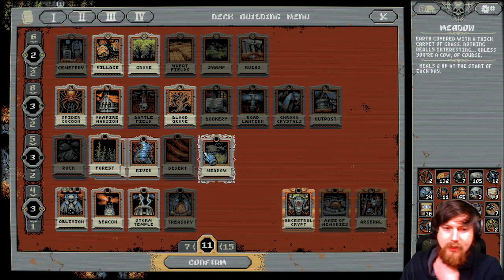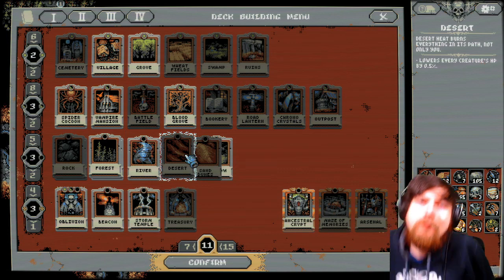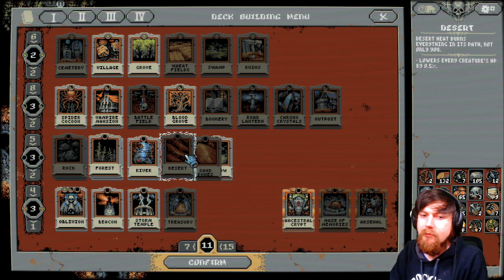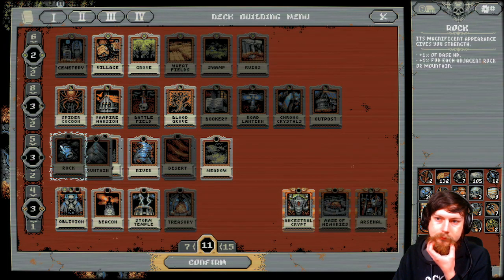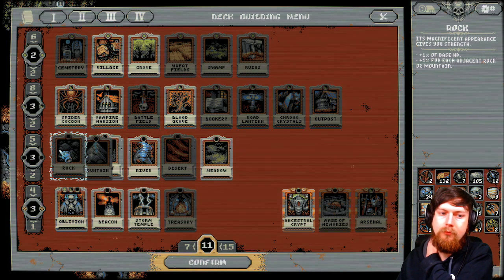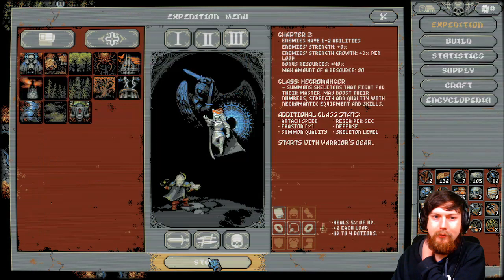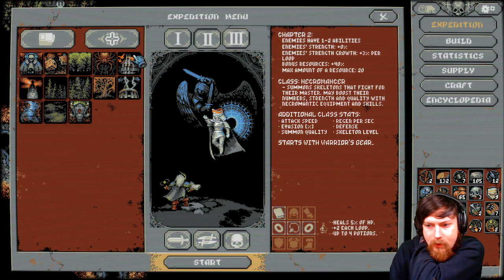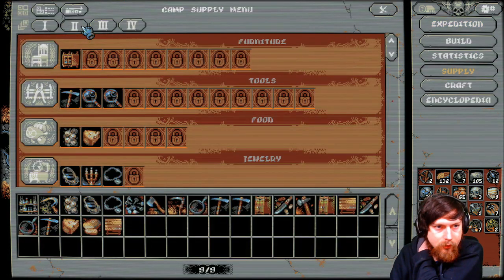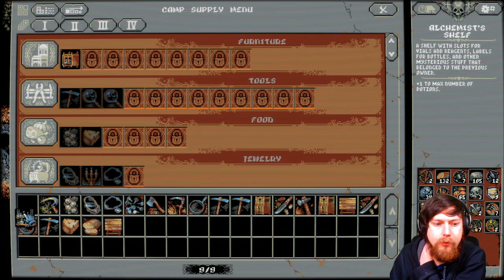These are good against the skeletons, or whenever we have the necromancer. I think these could be good too, but the enemies they spawn kind of scare me. This one just gives base HP, which is nice, but I'd rather draw other stuff. So I think we're good right here. Do I have the right equipment set? Supply for two — what is this? Plus one to max number of potions — that's really OP.